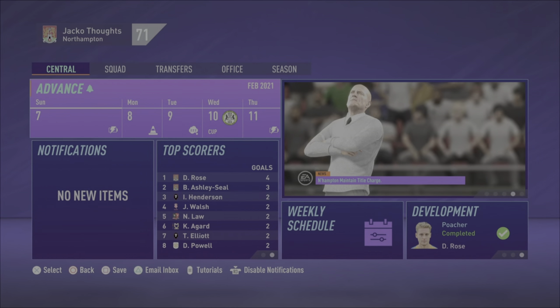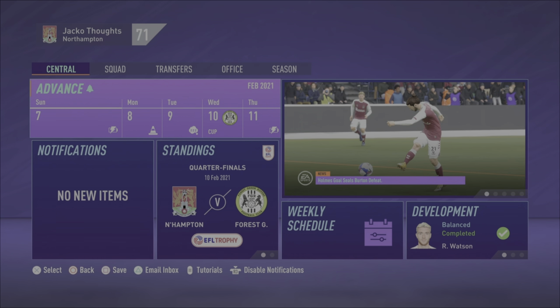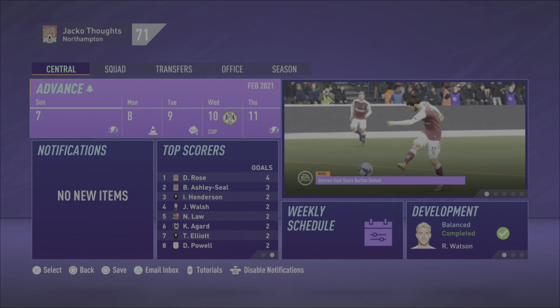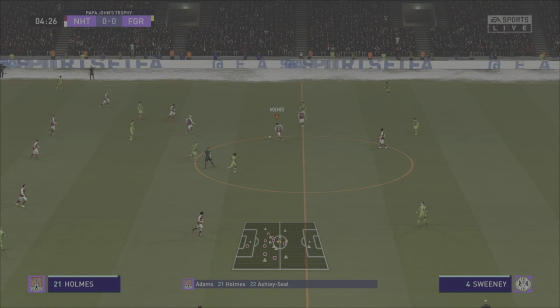Hello and welcome once again to the Northampton Town Career Mode on FIFA 21. Don't forget to like and subscribe and follow on Twitch — link is always in the description. Kicking things off with the EFL Trophy quarterfinals against League 2's Forest Green Rovers. The lineup is Southwood, Britez, Bolger, Deitch, Fiola, Corboa, Pollock, Watson, Adams, Holmes, and Ashley Seal for this cup game.